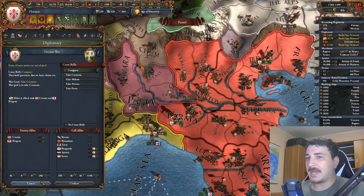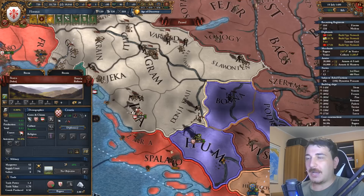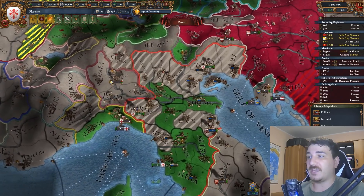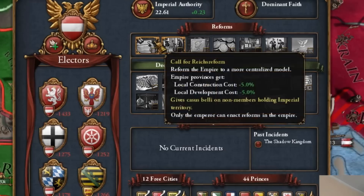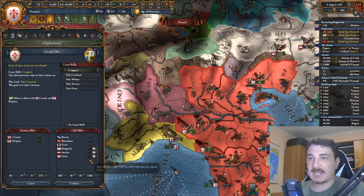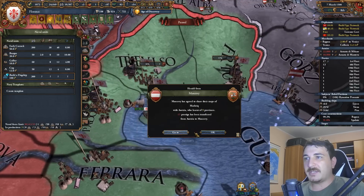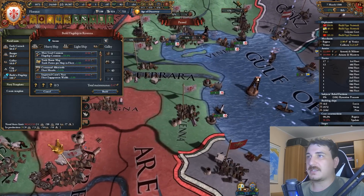The truce with Milan is over and I'm attacking them. I also notice Croatia basically migrated to the Bosnian lands and Austria took over all of Croatia. We are still part of the Empire, which means we benefit from reforms that lower development cost and from the protection of the Emperor, with whom we are allied. Milan fell super fast - let's go deal with brigands. It looks like we need to build a flagship too, so let's do that right now. I'll build a light ship since I don't really need a heavy ship in the Mediterranean.